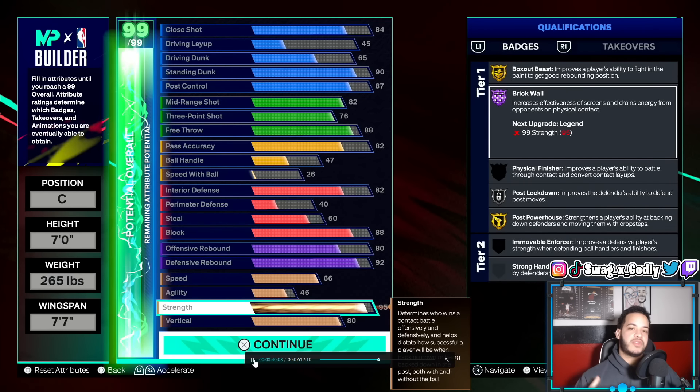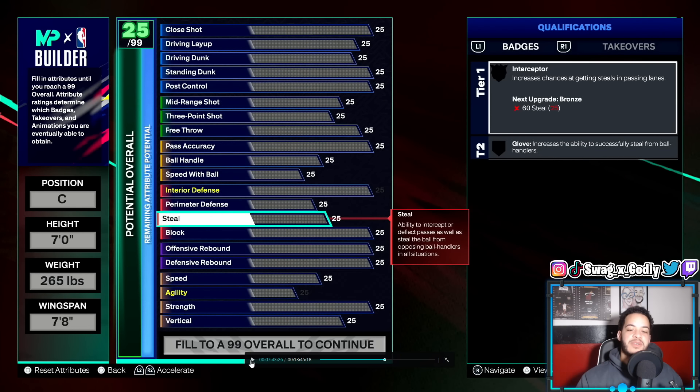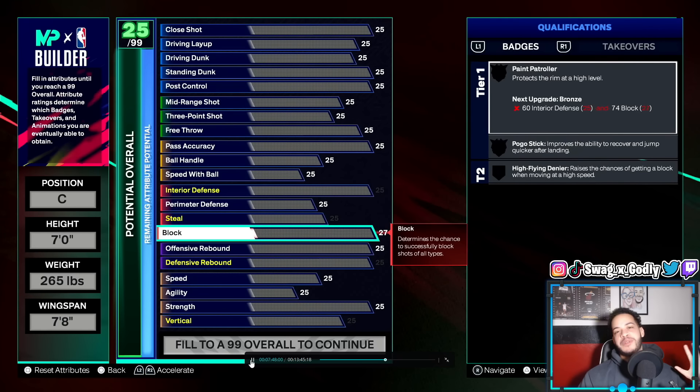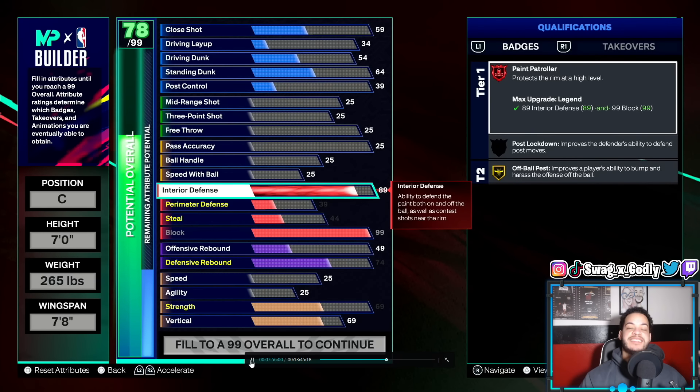Alright, heading into the rec inside version — same thing, center, 7'0", 265 lbs, and this time we're going to be max wingspan. Obviously if we're inside we don't need shooting, so max wingspan the better. In rec, the center really wants to be able to defend the paint. You don't have a lot of comp point guards coming off screens and quick stopping and working behind the screen and side combo threes. A lot of rec is going to be rim running, cuts, just crazy hectic ball — running around, cutting, trying to contact dunk, dumping it down to the center. So if you want to protect the paint elite in the rec, what better way than to go with 99 block, which paired with the 89 interior gives you legend paint patroller.